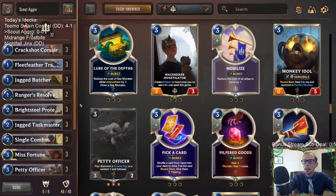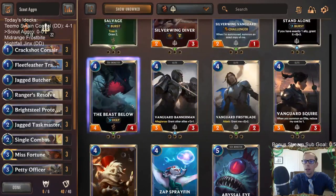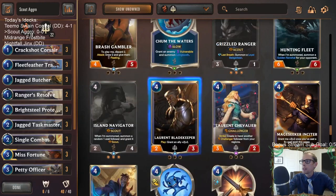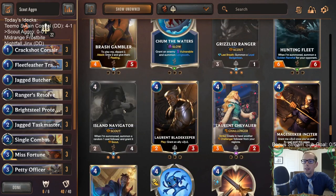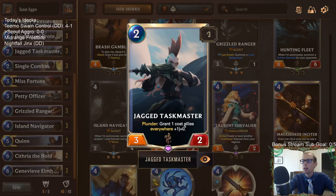Playing Jagged Taskmaster does hurt our allegiance, so because of Taskmaster we're going to just not play Bannerman — without War Chefs we don't have to worry about allegiance. Instead in the four-mana slot I'm going to play Island Navigator, a card I've always thought is very good in these Scout decks. We don't have to worry about the Demacia allegiance, so now we get Island Navigator.